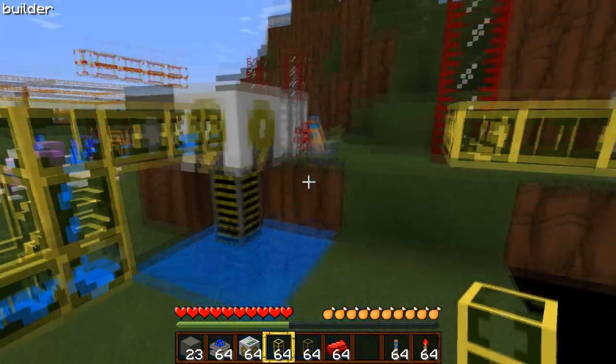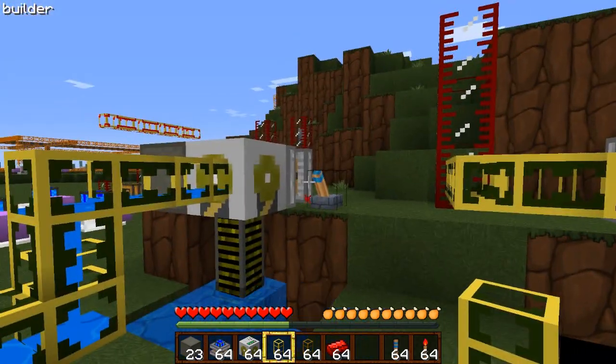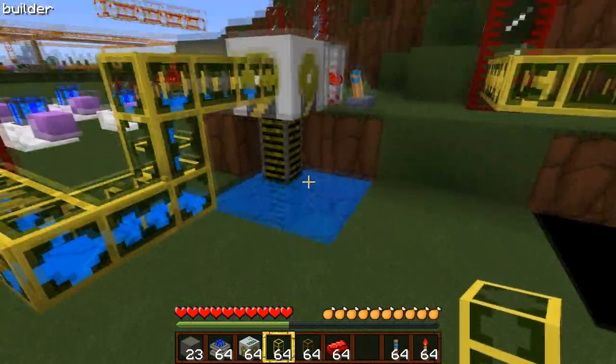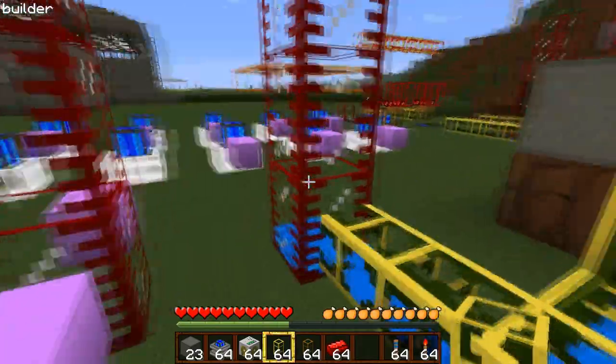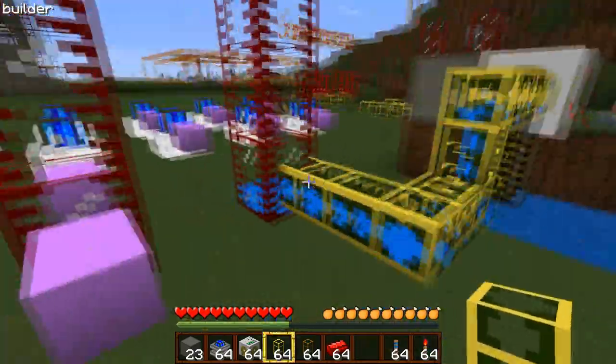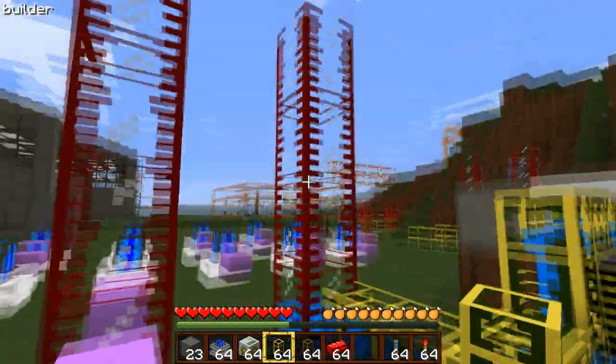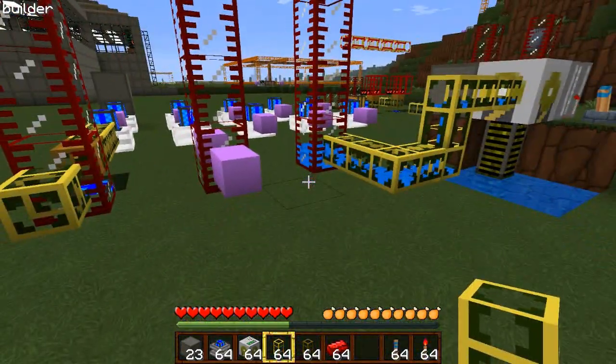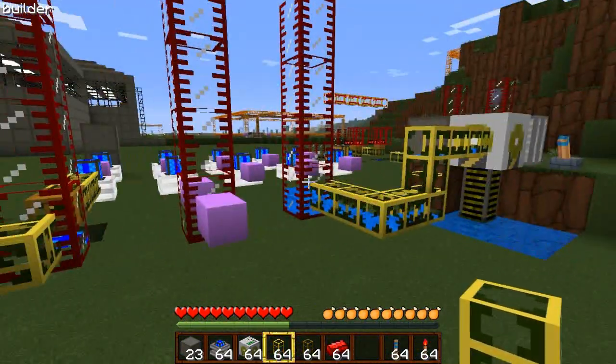If you had a combustion motor there, it would automatically suck this water up and cool it down. But the infinite water source will not work with a combustion motor because it'll suck it dry too quick. That's how the pump works — it just fills your tanks up as high as you want.